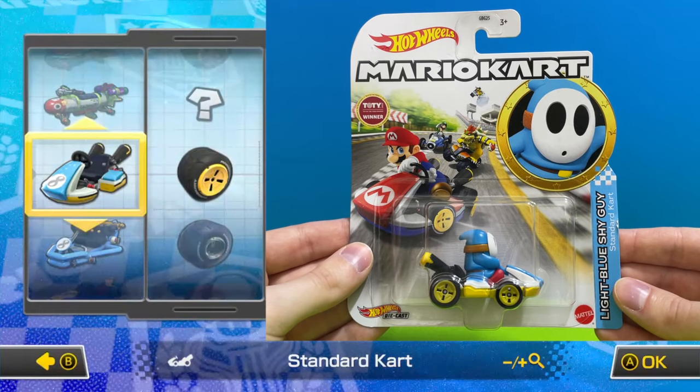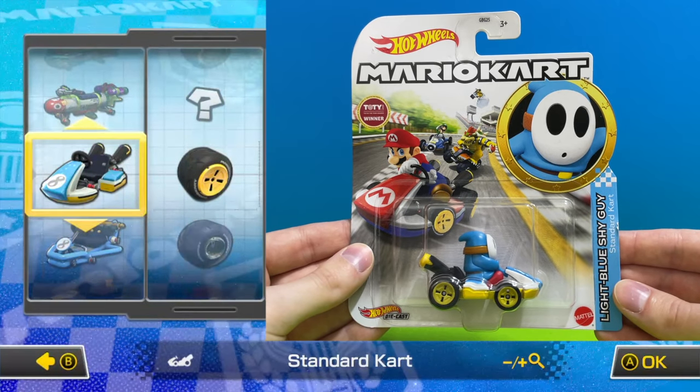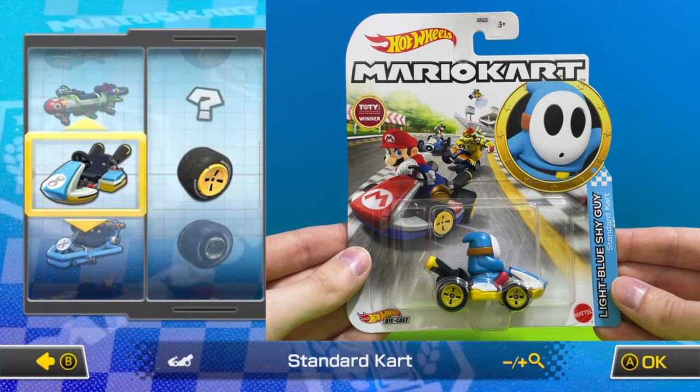There's a variation of Shy Guy — this time he's light blue Shy Guy driving a light blue standard go kart with yellow standard wheels.